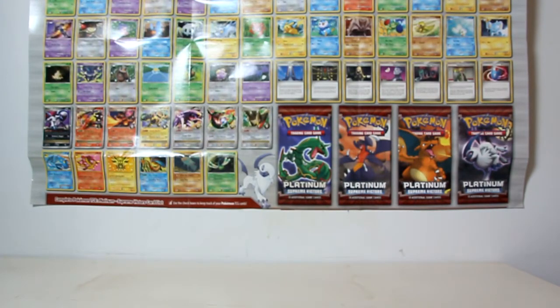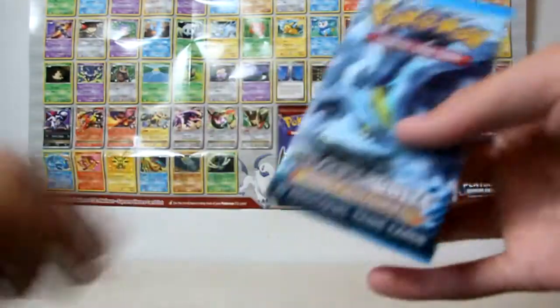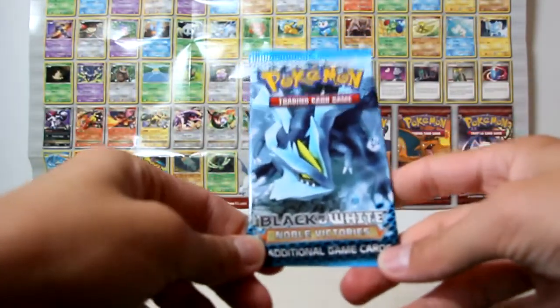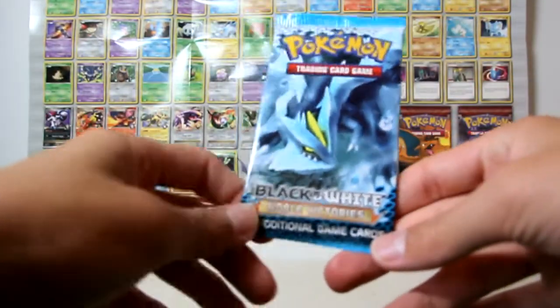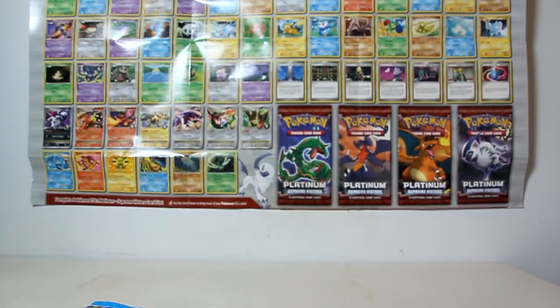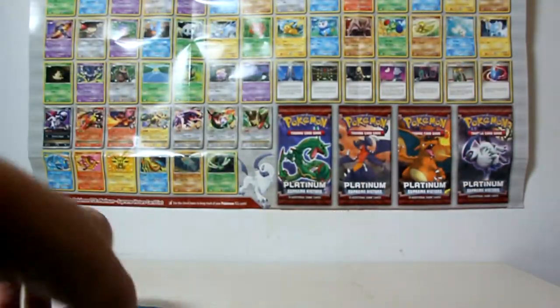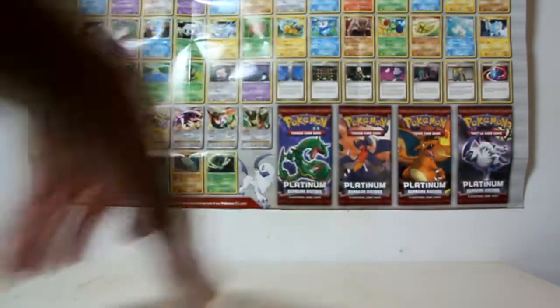And I also have some things here to open. Because what would this video be without some openings? I've got two Black and White packs — one of which I bought and one came in the trainer kit — and one of my bonus Noble Victories packs. I opened the other one and one of the Victinis came out of that. And I also have an Emerging Powers blister pack to open. We'd better get into it — I'll start with Black and White, I think. I'll do the Reshiram pack first.